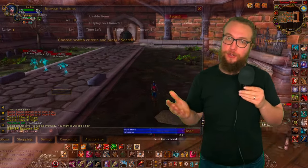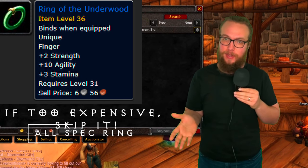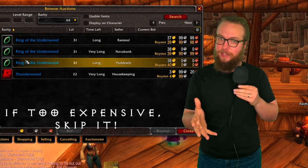Next, the Ring of the Underwood should not be too expensive on the auction house. Just go ahead and check it to see if it's expensive on your server. This is a pretty common BOE that's been farmable for a while, so take a look and see if you can get it.